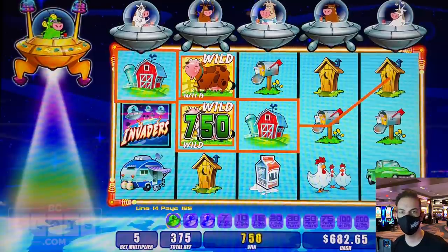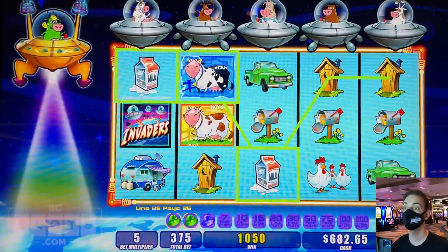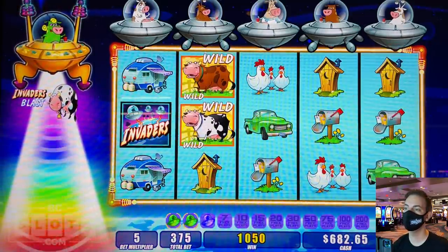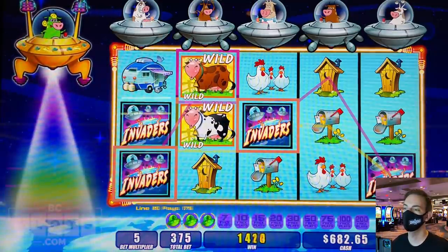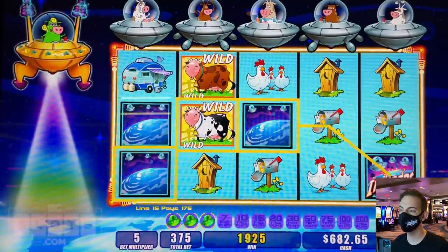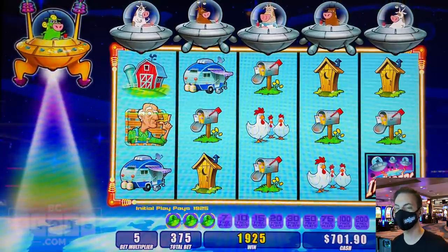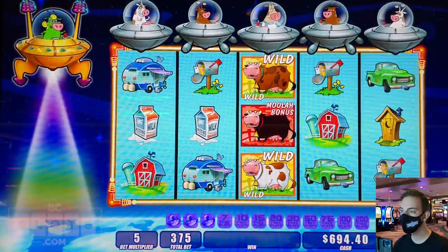There's two wilds, four more coming. No — we got the invader's blast again. Line it up, Buttercup. We're out of wilds. No bonus yet. I told you it's a hard bonus — or a hard challenge, right? Sounds easy.